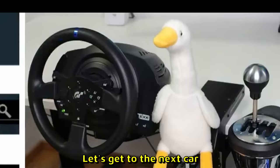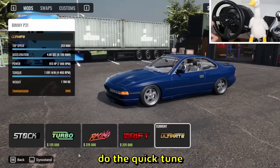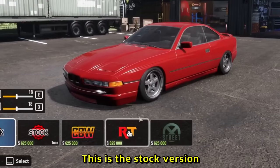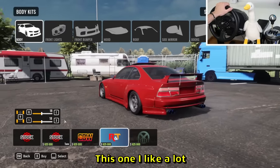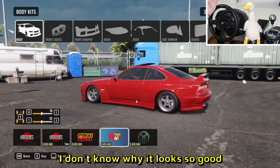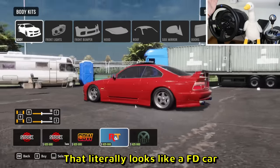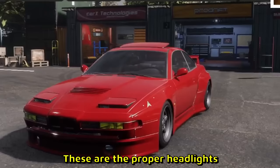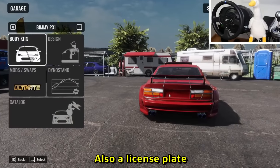The next car is the Bimi P31. I'll drop an ultimate setup on this one as well and do a quick tune. I'll make it Ferrari red - I don't know why, but I like Ferrari red on this car. The stock version is here; it also comes with a white body. The aggressive wide body version looks insane - it literally looks like an FD car. The yellow headlights look like daytime running lights; these are the proper headlights. Let's check out the last body kit - more minimalistic.